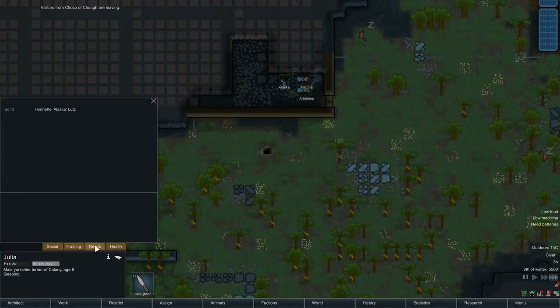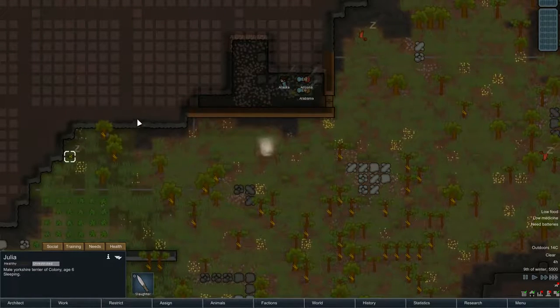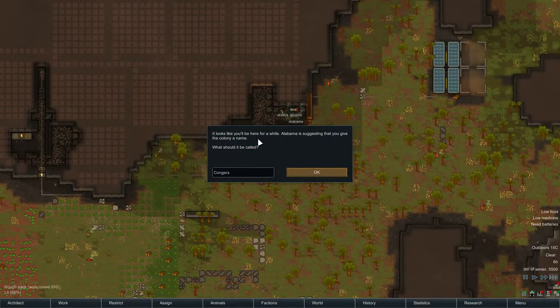Training — can release you to attack people. Sure, waste some time doing that. Stupid Yorkshire Terriers. Looks like we'll be here for a while. Alabama is suggesting that you give the colony a name — what should it be called? Yankers.